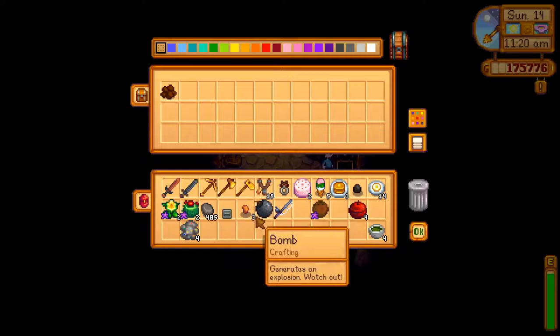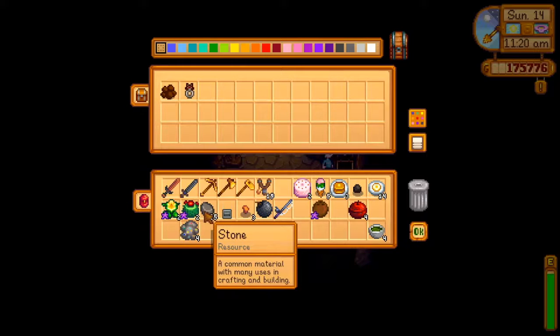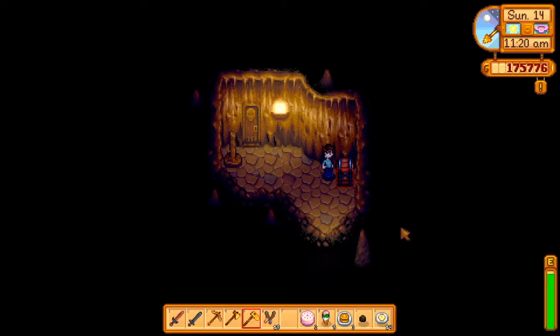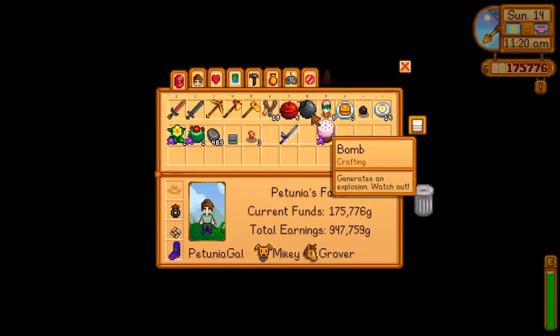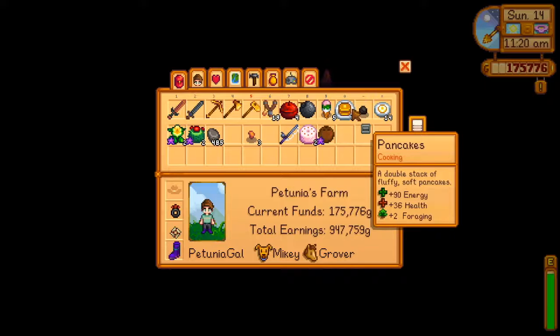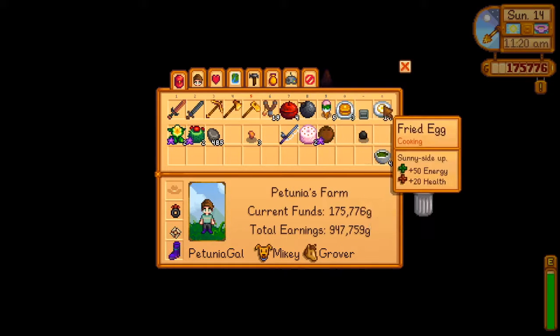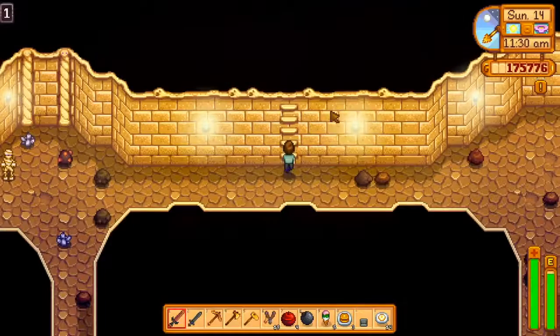Let's put that up. I want to keep the right ring. I think I want to keep some of these just so if we lose something it's not super important. Let's put these bombs up here. I may need to go back to the mine to get some copper — that would be a good thing to have. Let's see what good luck has in store for us today.